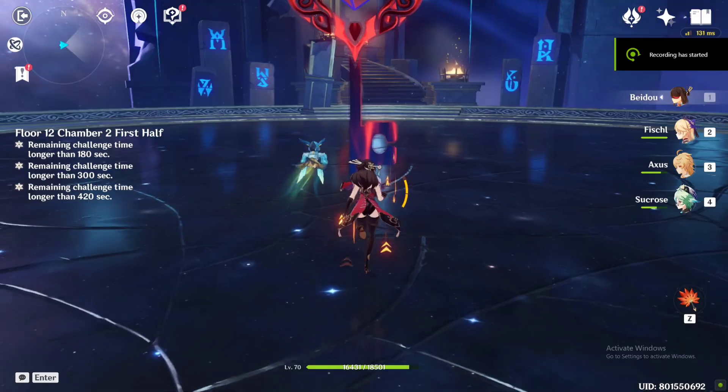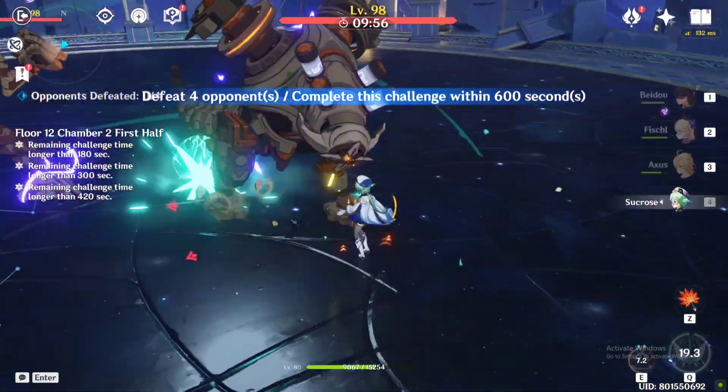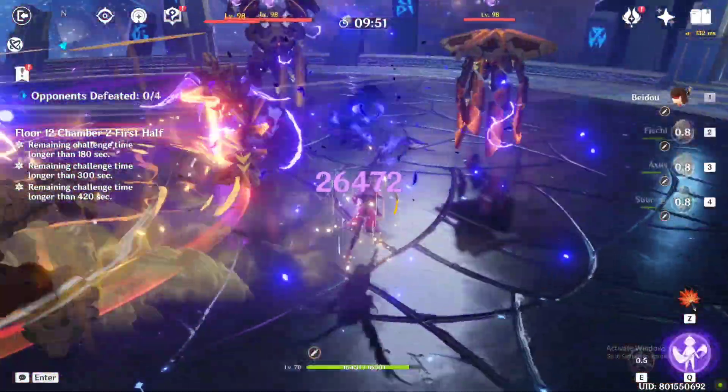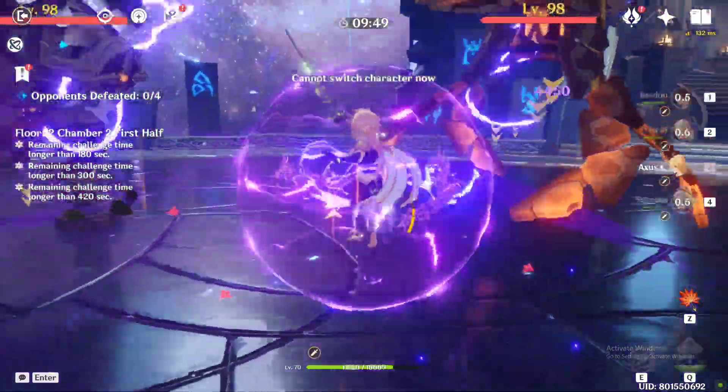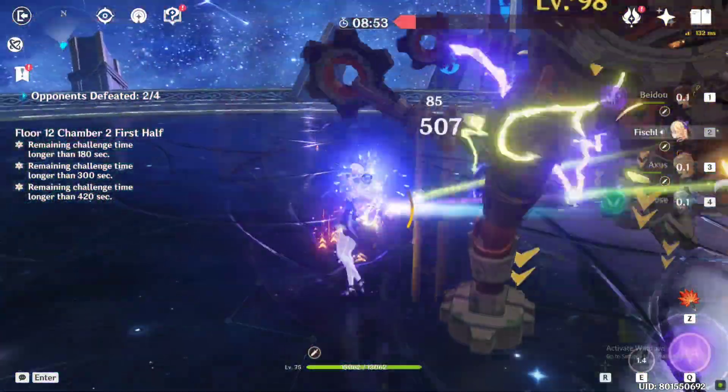For 12-2 first half, start by focusing on the Ruin Drake at the left and the other machines will come towards you. Use AOE DPS here and try to keep them close to clear it faster. Just focus on the Ruin Drakes — the other two will die in the crossfire as they are comparatively squishy.